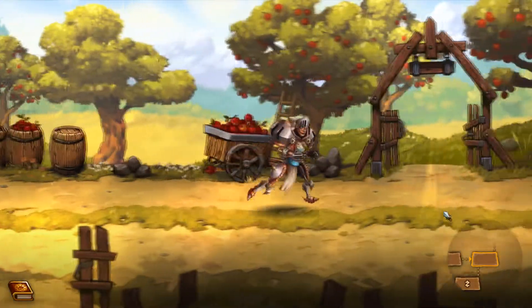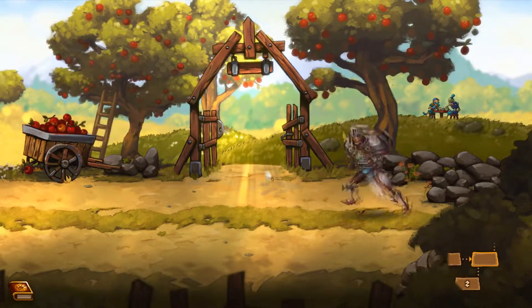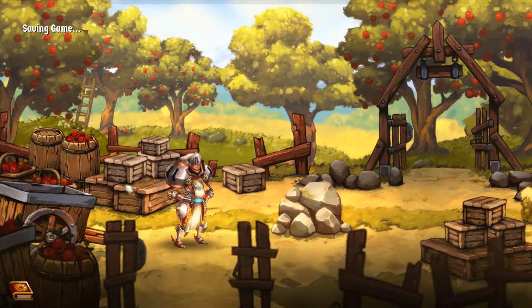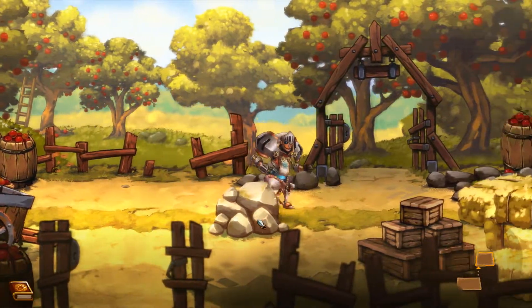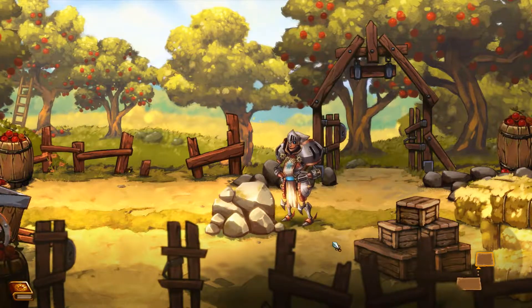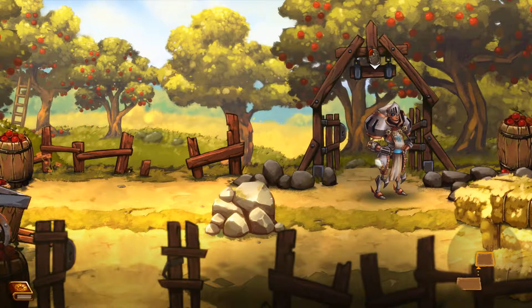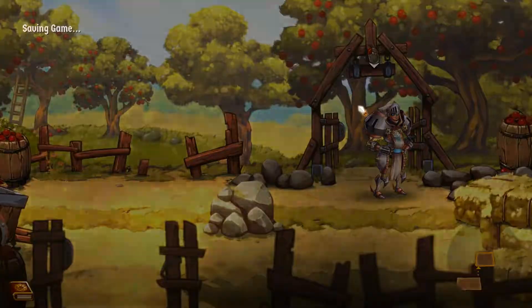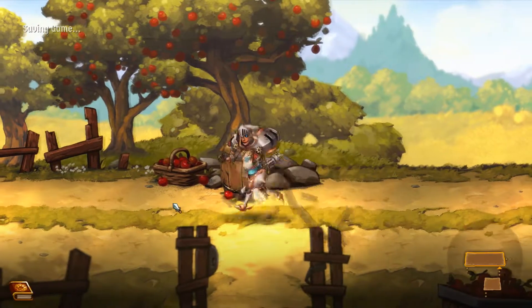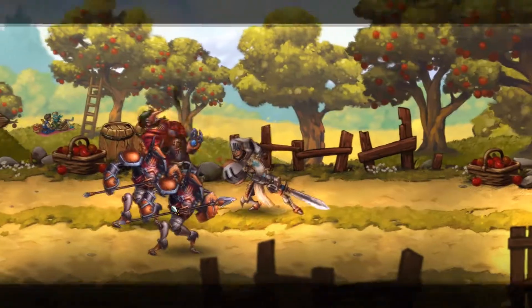Continue on our merry way — on our quest. Oh, I see somebody in the background back there. What are they up to? Bad things, I hope. Got kind of stuck on that rock there — that was awkward. So, why do robots have an apple orchard? You know what, let's just not question it. Maybe they use it to make their oil or something. Boom — backstab.